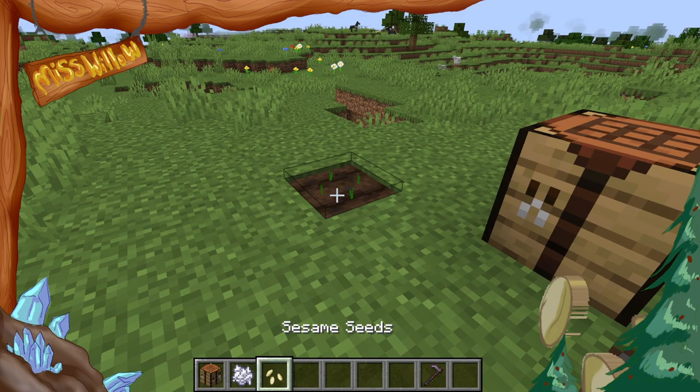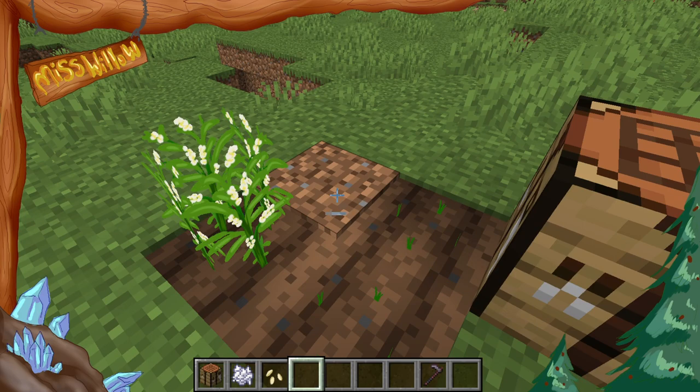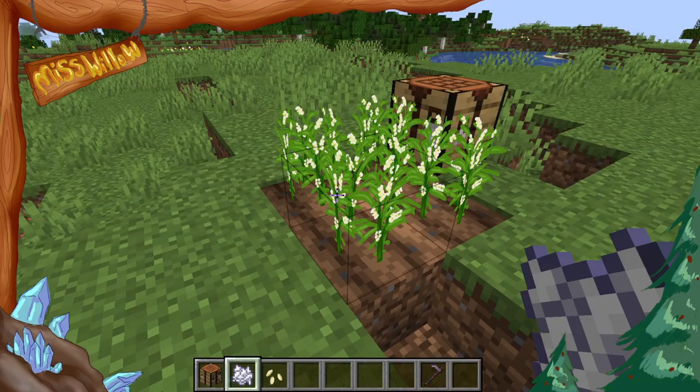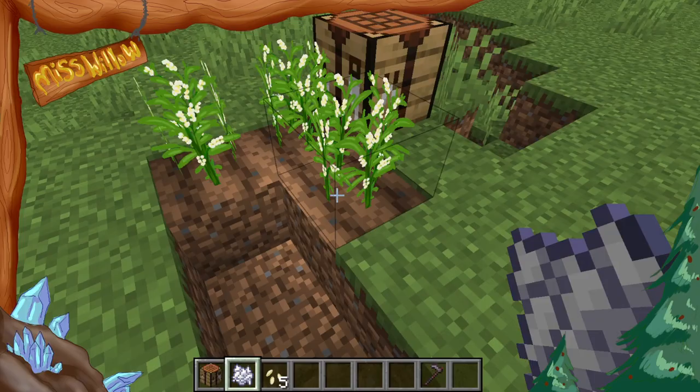Now, let's grow our sesame seeds. Plop those in the ground right there and grow them up. I want to show the different stages too — there are six stages, which are super cool, and same with a lot of the other crops. But bone mealing them really does skip some of the things. Here we go — little sesame seeds. I am only breaking the block under it; you don't have to do this, it's because I'm in creative mode. If you were in survival, just breaking the plant would do the same thing. Breaking that will give you sesame seeds — a very nice item.